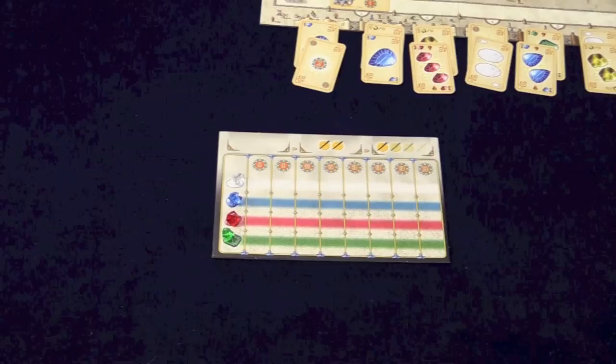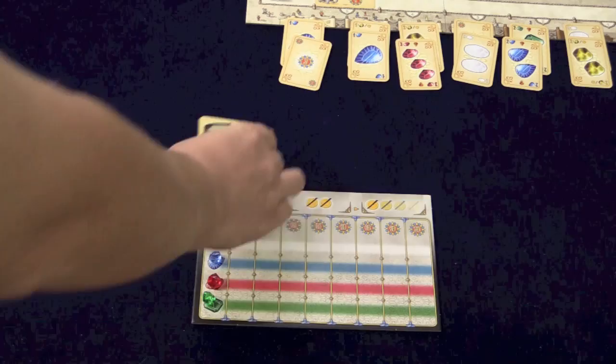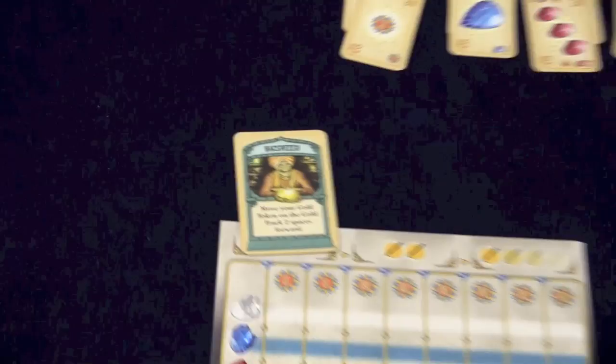The way turns work is players look at their own player board, and there's going to be a day. During each day, players pick one of these cards from their hand and play it. When you turn that card over, if there's a cost at the bottom, you have to pay that much gold — except in the second part of a day you pay two less gold than normal, and the third card is always free.